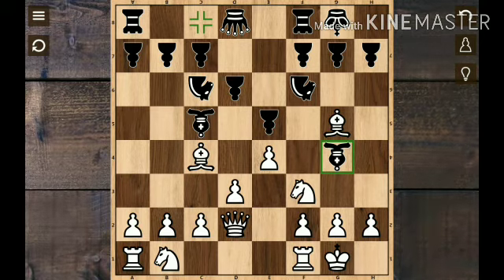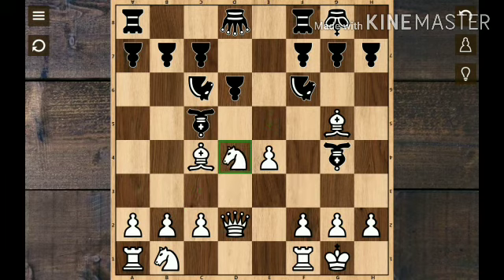Now we have threats. First we have to check out the third. Second, we have to check out the third — threats. Threats are unsupported. Now this knight is supported. Now, what are we going to do? We have to check out the fourth and the fifth. If we use the third, then we need to check out. That's the last advantage.